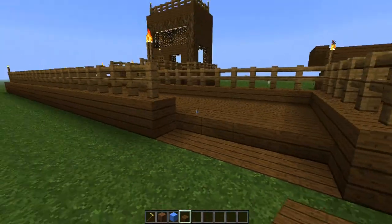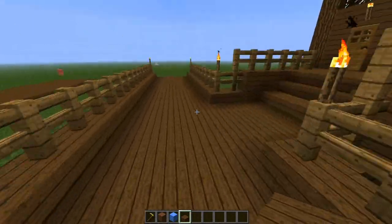So you can make it into a normal path like that, leading right into your house.